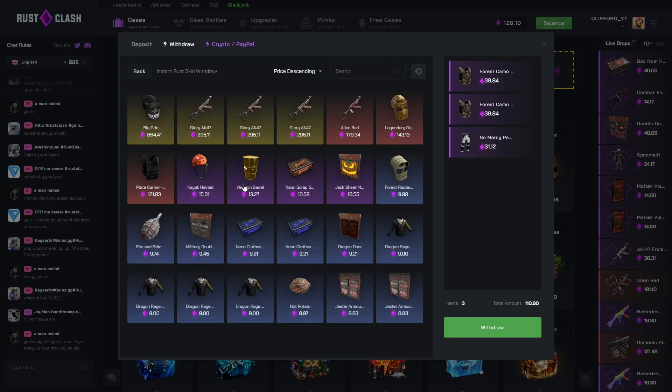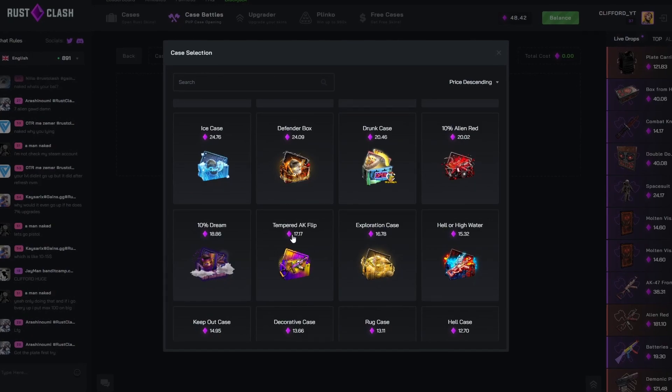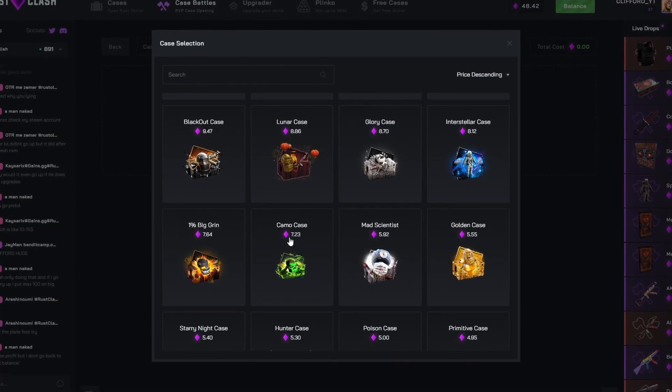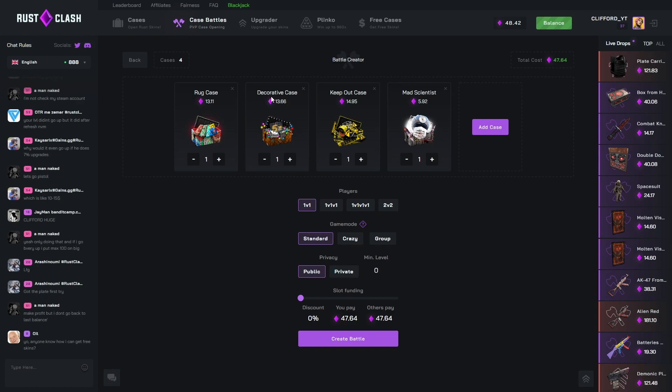We'll take these two out — we've got 48 bucks left. Not gonna lie, I've got food in the oven right now and it's probably burnt so much, but this is more important at this point. Right, now we've got a rug case, decorative, keep-out, and mad science case, 2v2 crazy mode.